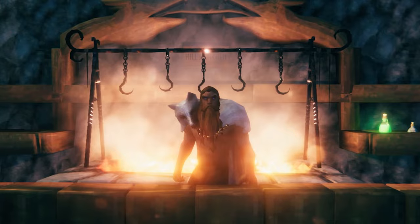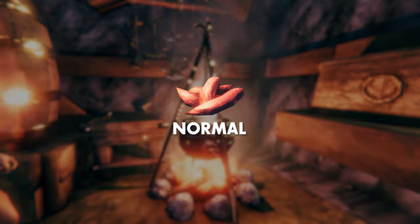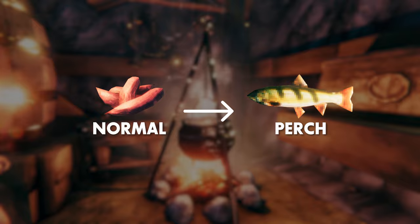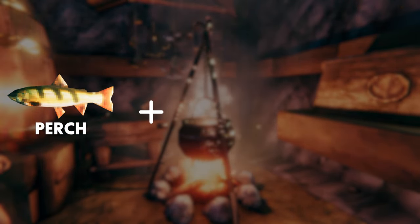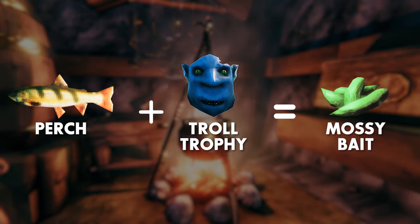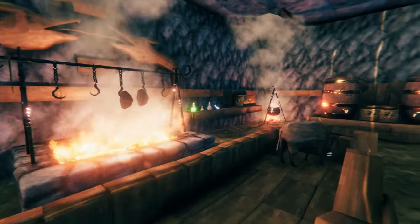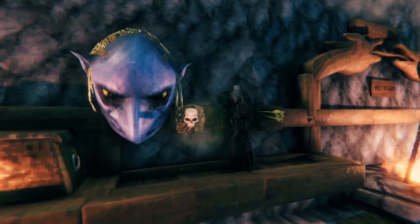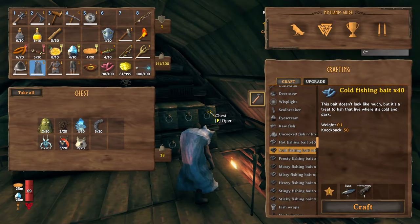Let me illustrate an example. This is the very first bait you can acquire, bought from the trader. This bait catches perch, which can be located in the meadows. This perch is now used as an ingredient to craft the next bait in line, which in this case is mossy bait. And so the cycle continues. All baits aside from the first one are crafted at the cauldron, which only needs to be level 1. Each bait requires a particular creature trophy, so this is perfect for those of you who have been hoarding trophies.